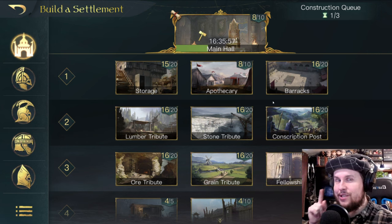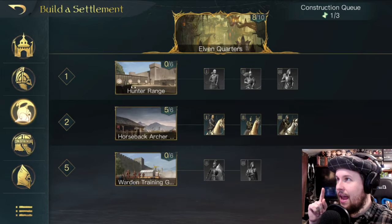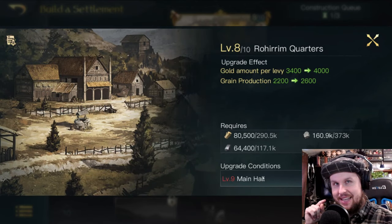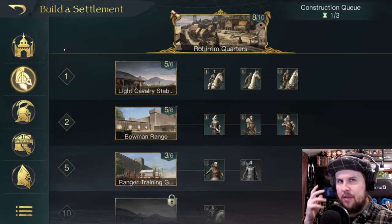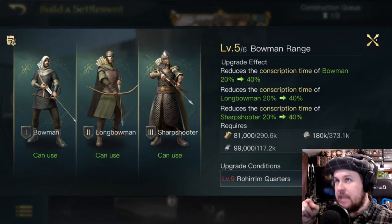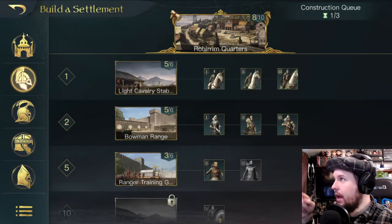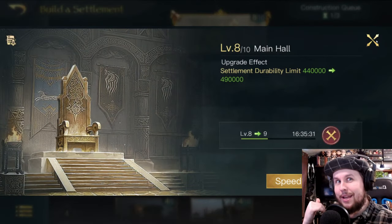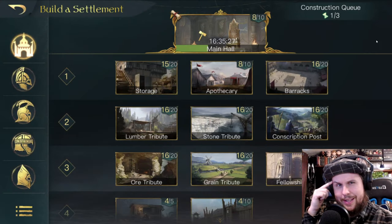Sometimes a quest will say you can't upgrade a building yet. Click on it and it'll tell you what's required — for example, 'requires Great Main Hall level 9.' So look ahead: if something needs Rohirrim Quarters 9, and that needs Main Hall 9, go upgrade your Main Hall first. You need to upgrade prerequisites before you can upgrade the others.